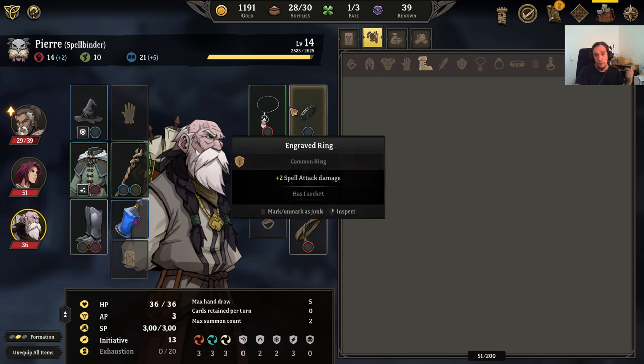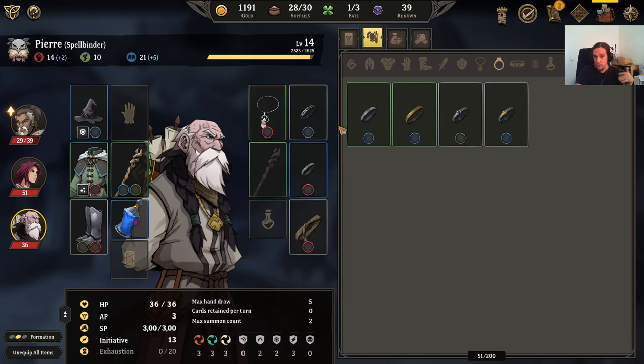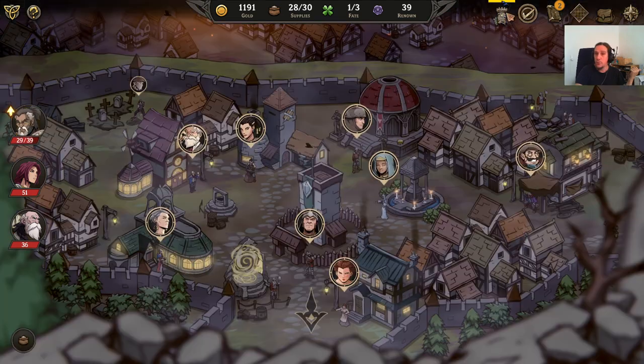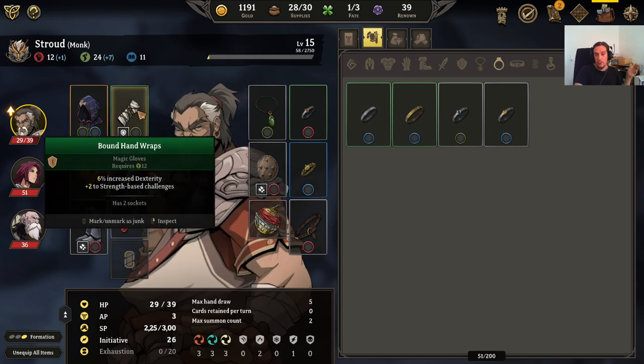Items can also be enchanted — you can enchant every white item up to the rare tier. They can also be disassembled into materials that allow you to upgrade things, and there are also legendary items. Here are legendary items. That's basically the highest rarity tier, and these are extremely important because a lot of your character's development is coming from that.